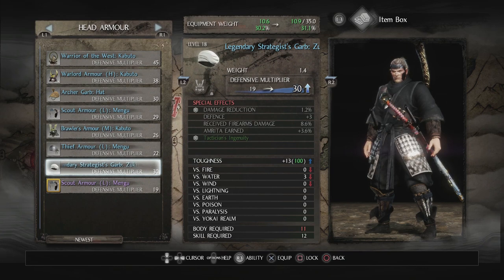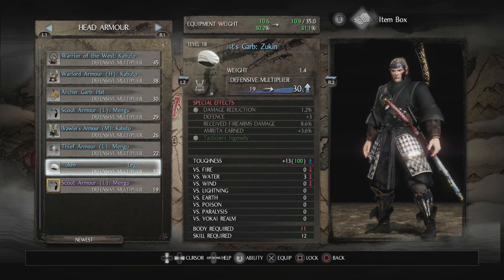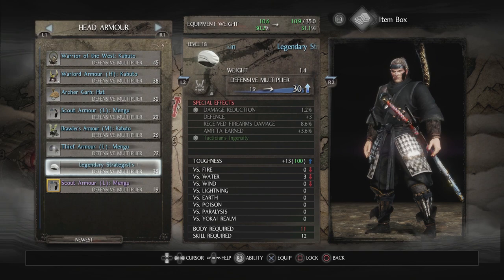This is the Legendary Strategist's garb headpiece — the Zouken. You'll notice at the bottom it requires 11 body and 12 skill to use it, to at least gain its affixes. But if you create this piece of gear with Tomei in the Blacksmith, the requirements will be halved — you'd only need around 5 or 6 body and 6 skill. So that's important to remember.